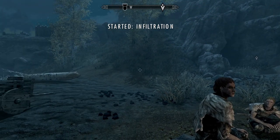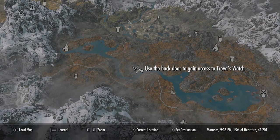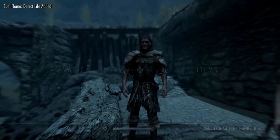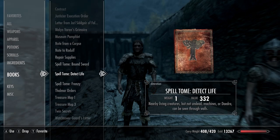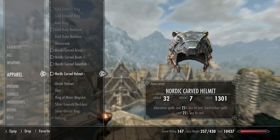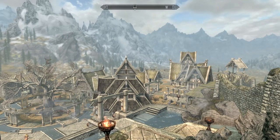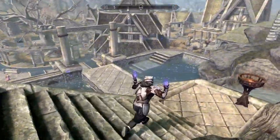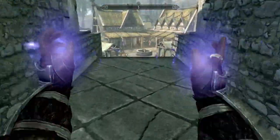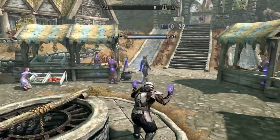When Enchanting hits 100, start the Infiltration quest at Trevas' Watch. He gives us a Detect Life spell and that's how we level Alteration to 100. Upon completion we get the most powerful spell in the game: Paralyze. Alteration spell cost is 25% less per enchanted item, so with four pieces it equals zero cost — this doesn't take long once you rinse and repeat the Enchanting technique.